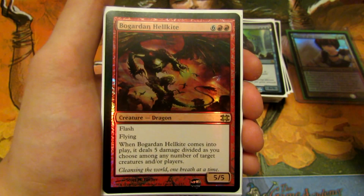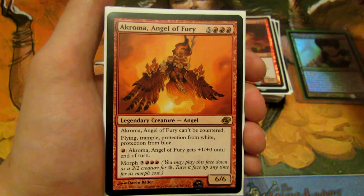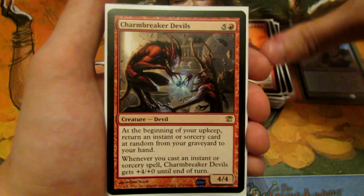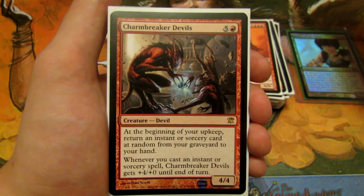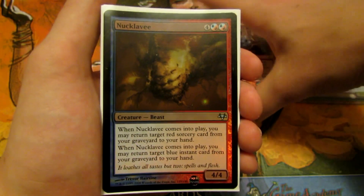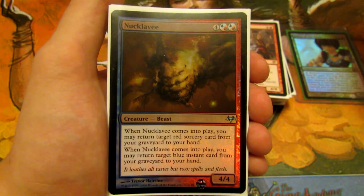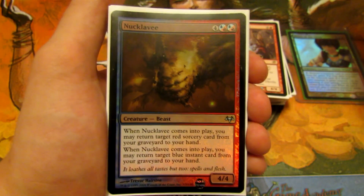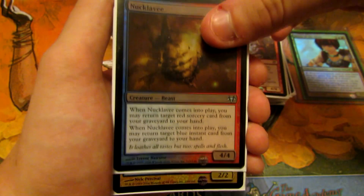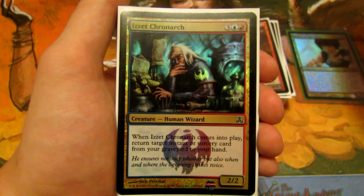Bogardan Hellkite is a 5/5 for eight with flash and flying, dealing five damage divided among creatures and/or players on entry. Chandra's Angel of Fury can't be countered, has flying, trample, protection from white and blue, and firebreathing. Charmbreaker Devils returns a random instant or sorcery from your graveyard to hand each upkeep and gets +4/+0 when you cast one. Nucklavee returns a red sorcery and a blue instant from your graveyard to hand on entry. Anarchist similarly returns an instant or sorcery from your graveyard to hand.